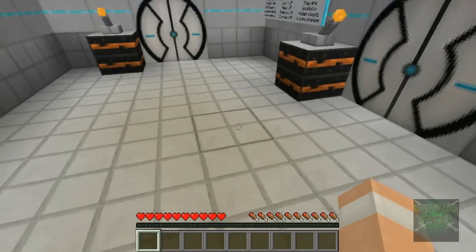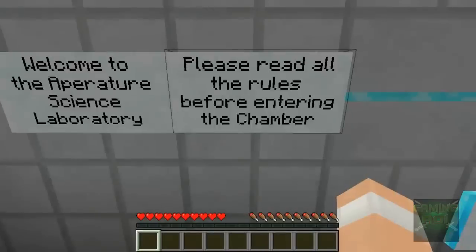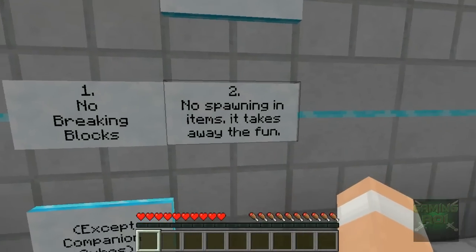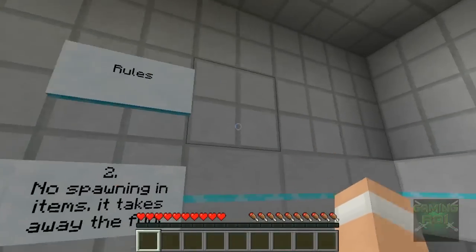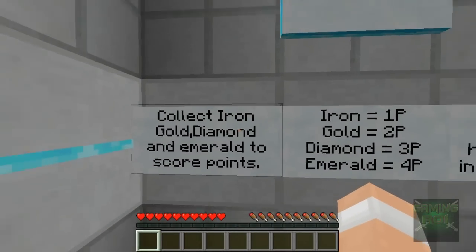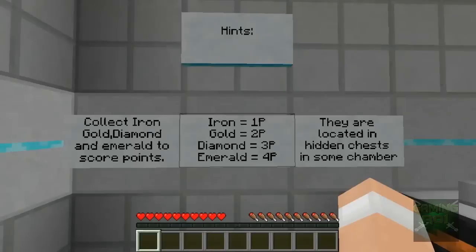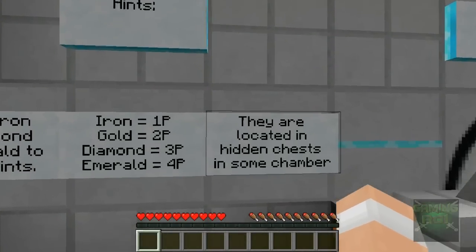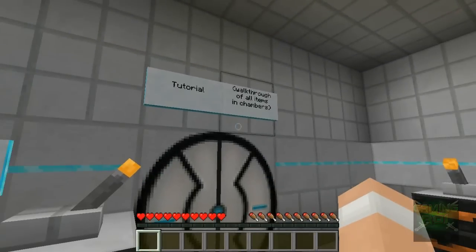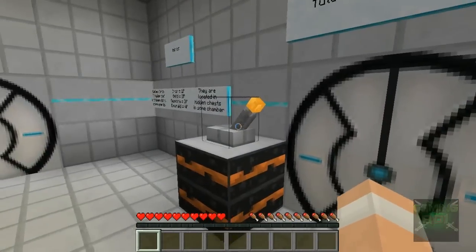What's her name from Portal? Does she even have a name? Never mind. Anyway, let's read these signs: 'Welcome to the Aperture Science Laboratory. Please read all the rules before entering the chamber. Number one: no breaking blocks. Number two: no spawning in items, it takes away the fun — except companion cubes.' Okay, I am allowed to spawn companion cubes apparently. It's the incubation room — collect iron, gold, diamonds, and emerald to score points. Iron equals one point, gold equals two points, diamond equals three points, emerald equals four points, located in hidden chests.